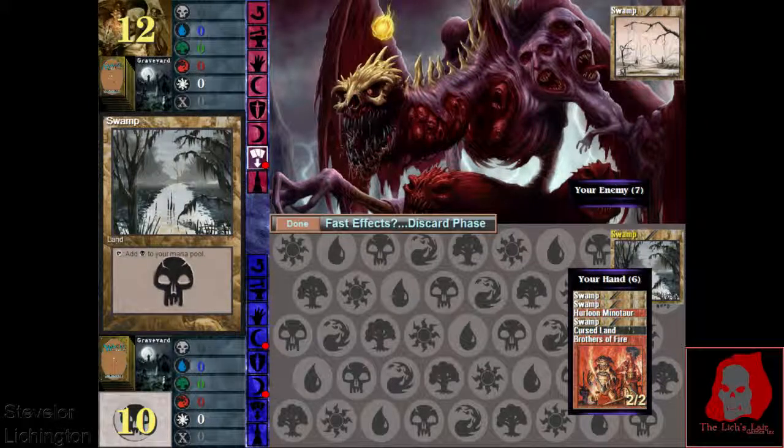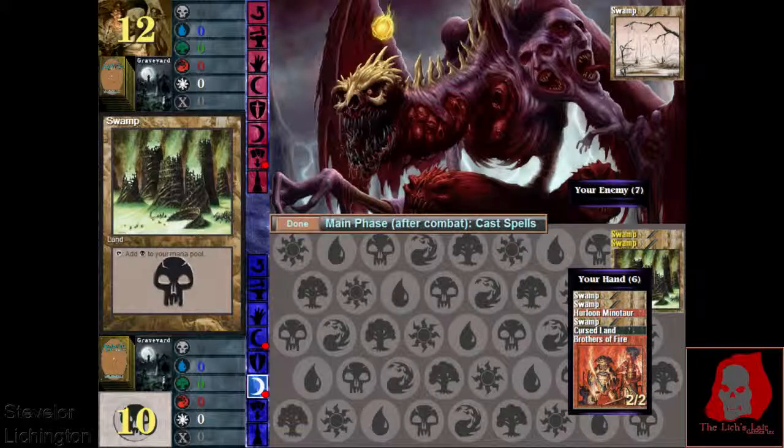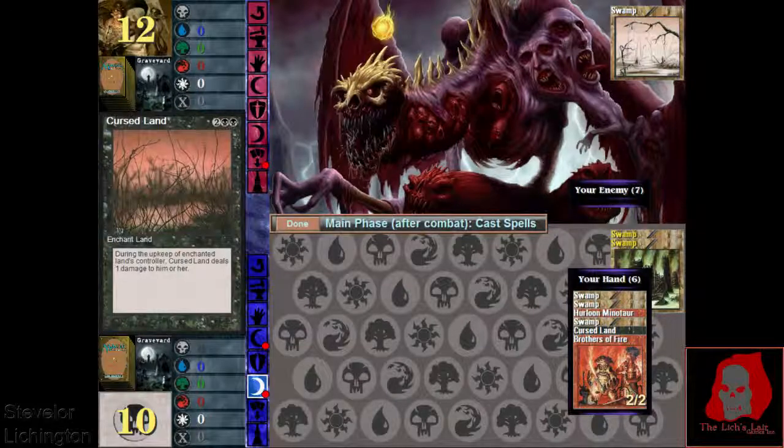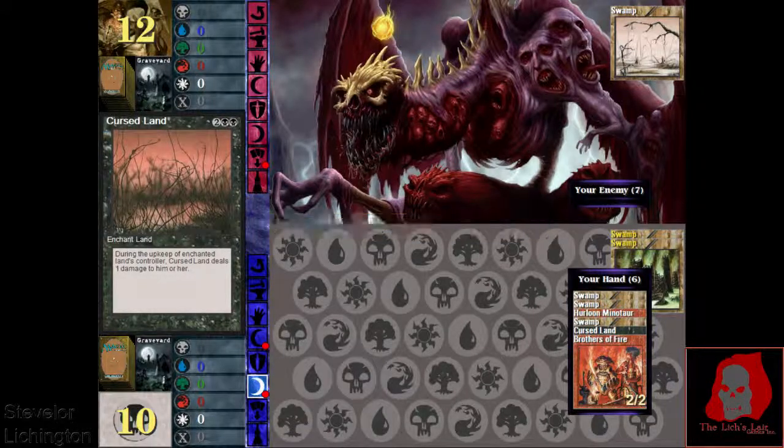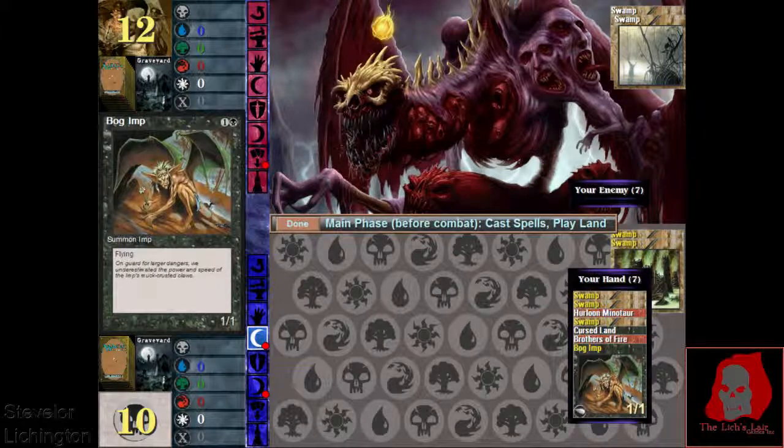If we're gonna keep the red in here, we're gonna need to get a few more mountains probably. We need to get this Cursed Land off, though. No matter what, they just start taking damage from it — it doesn't matter whether it gets tapped or not. So that's gonna tick them down very slowly.